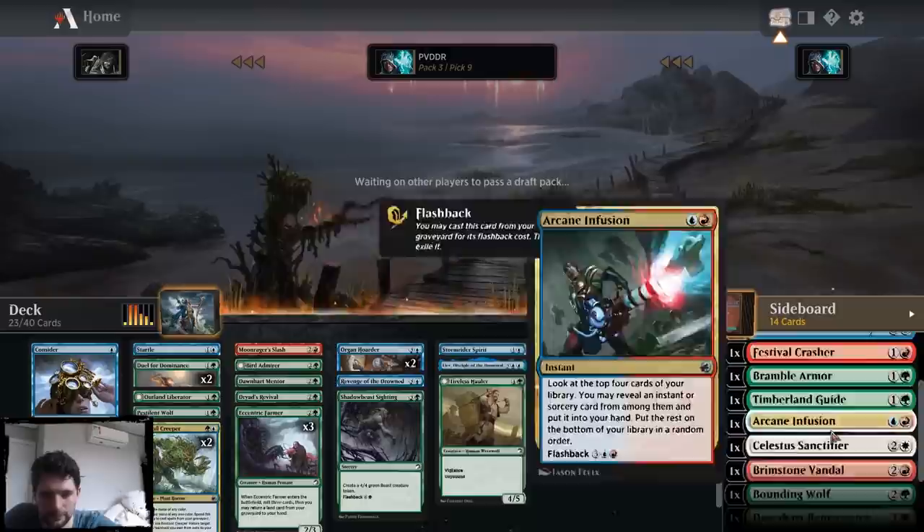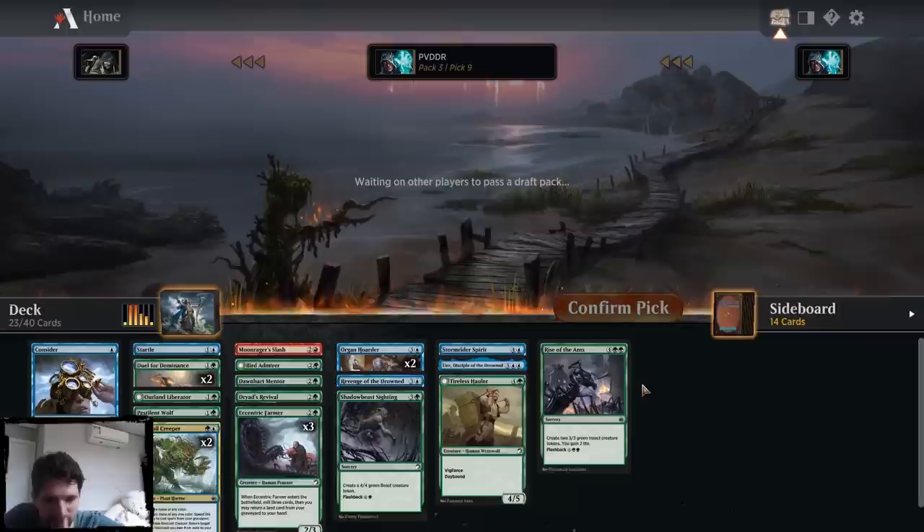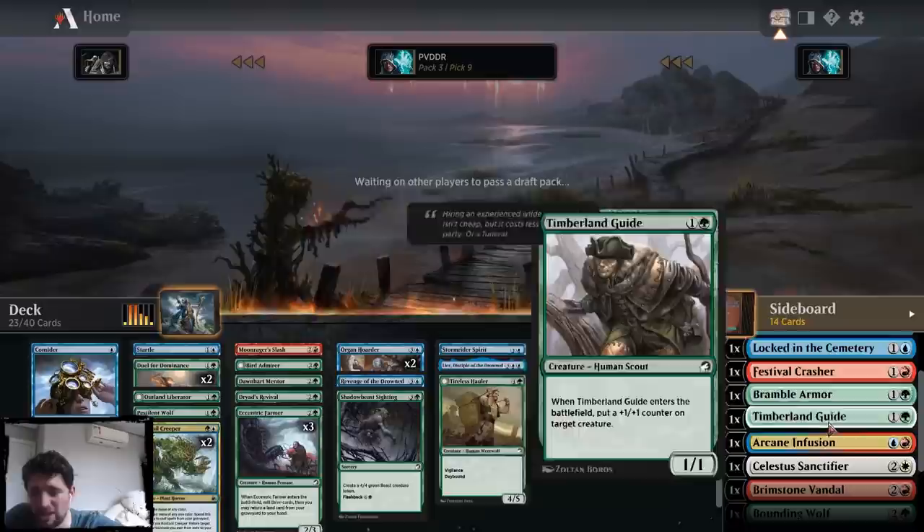I might play this. My Lear is not that great — there's not that much, but it's still a pretty strong card. I could cut the Rejuvenator. I don't think I need it for the fixing and I have three Farmers. I think I like the Dryad's Revival with the three Farmers and the two required Creepers — it's just going to be so easy to flash it back. So how many spells do I have? Rise of the Ants, Shadow of the Beast, Revenge, Dryad's Revival, Slash, two-for-one Dominance, Startle, Consider. I could play the Arcane Infusion — it's not great.